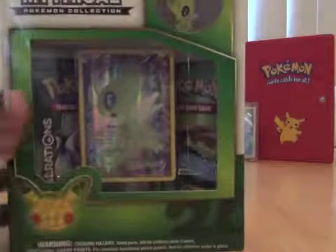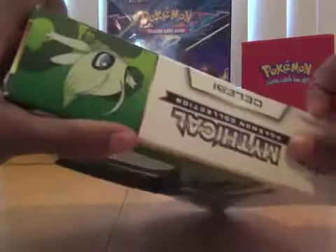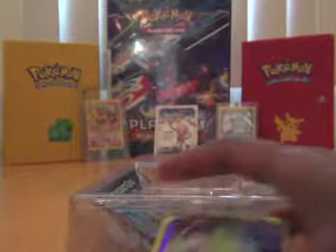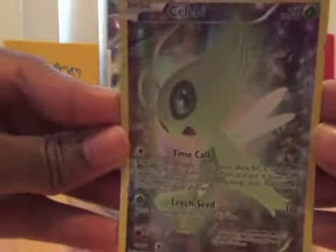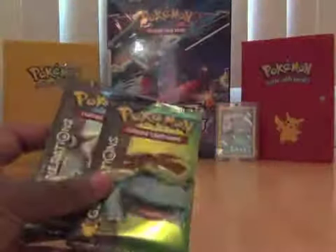First up is our Celebi box. We've got our Celebi pin, a Celebi promo card, and our two packs: Blastoise and Venusaur.